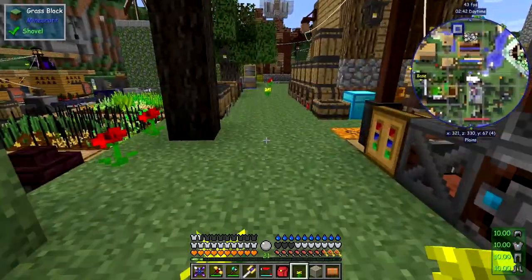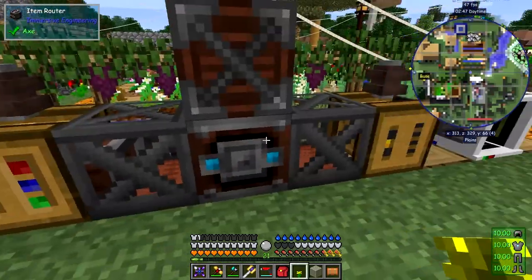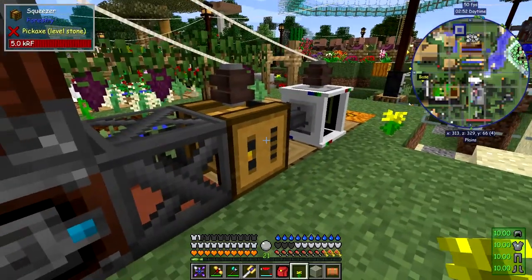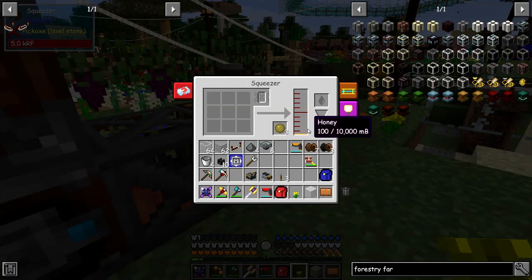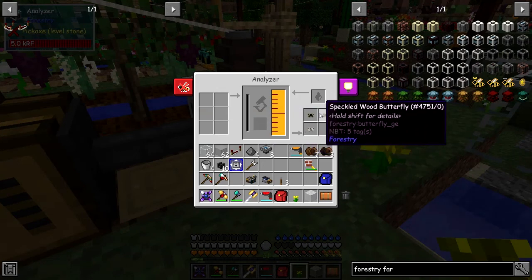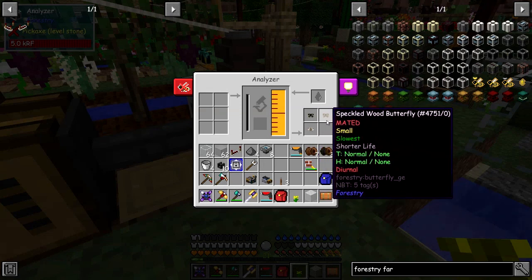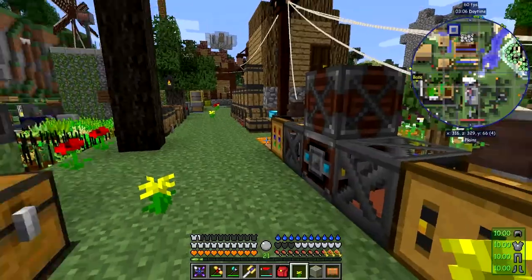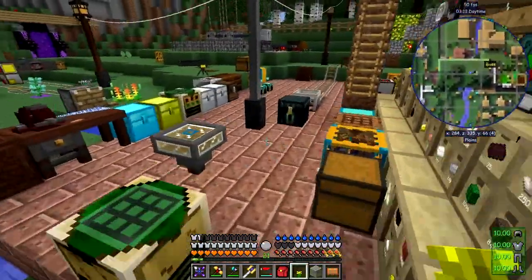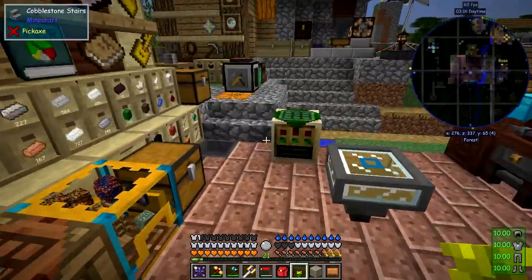Now let's look at this other railer cart. This is a bit of automation to automate centrifuges — basically taking propolis to get honey, then putting the honey into the analyzer and analyzing butterflies. This one says it's mated. I don't know much about butterflies yet — they're used for fertilizing or cross-breeding trees and are supposedly faster than bees. I'll come back when that's ready.